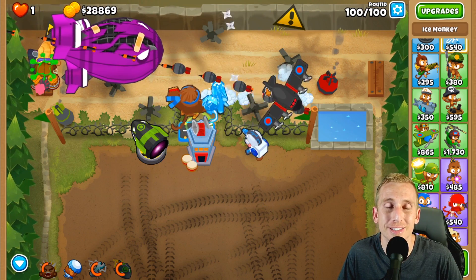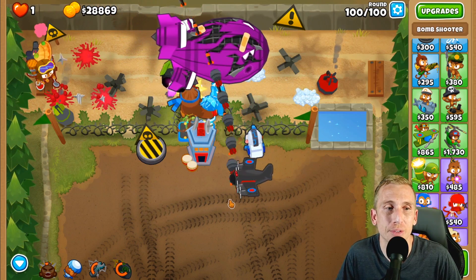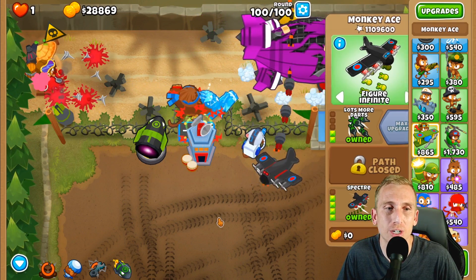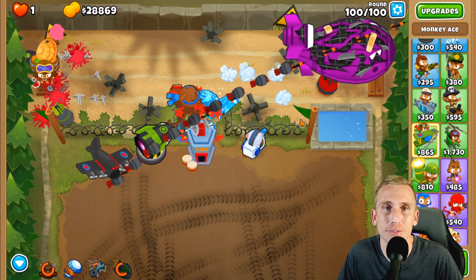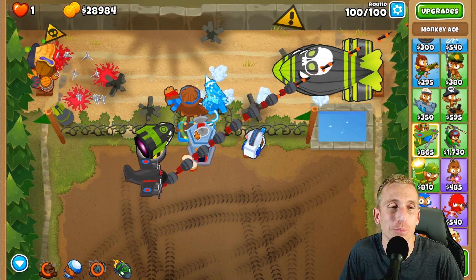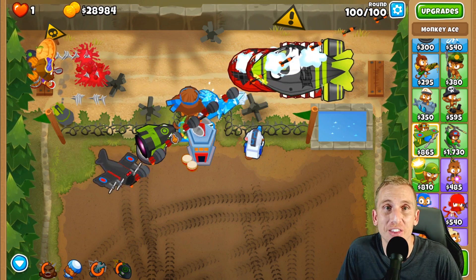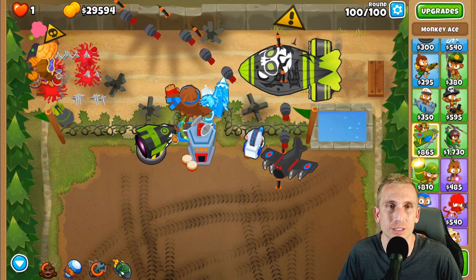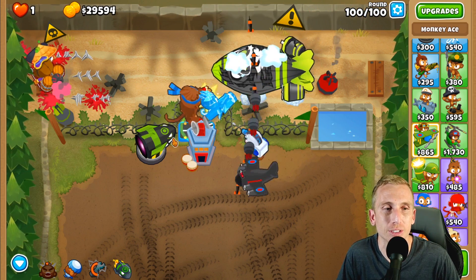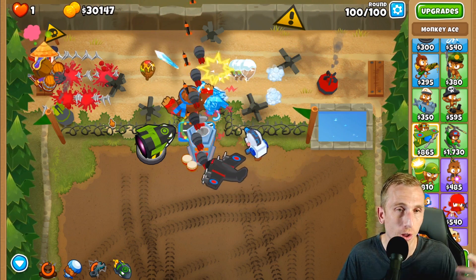Just keep bombing and using abilities when they come up. We still have 20,000 left, so you could have gone with whatever you want — even the Big Bomb instead of the Moab Eliminator. Use Pat's ability to make the Spectre even stronger, use the Moab Eliminator, and it'll pop before it even gets past the second row. The Ice Impaler stops everything in its track. Super simple — loving it! This is a cool milestone having done all beginner and intermediate maps.